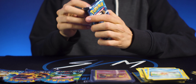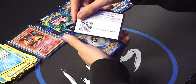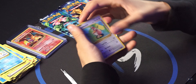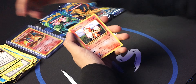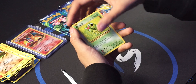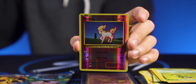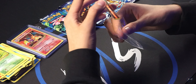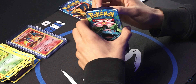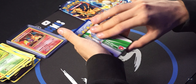Not bad. Now a Blastoise pack. Another nice holo — I'll sleeve that up. And back to it — this is going to be the last of each pack, so this Venusaur is up first.